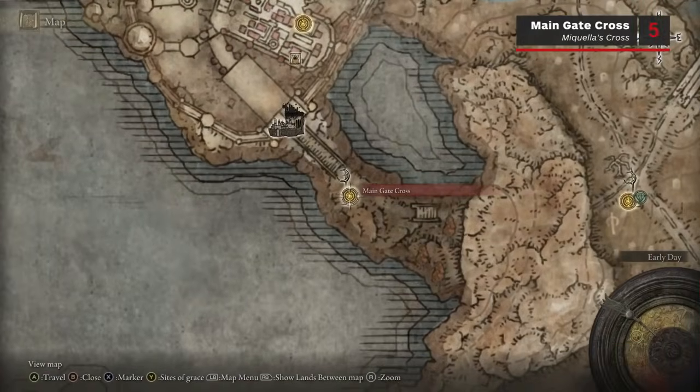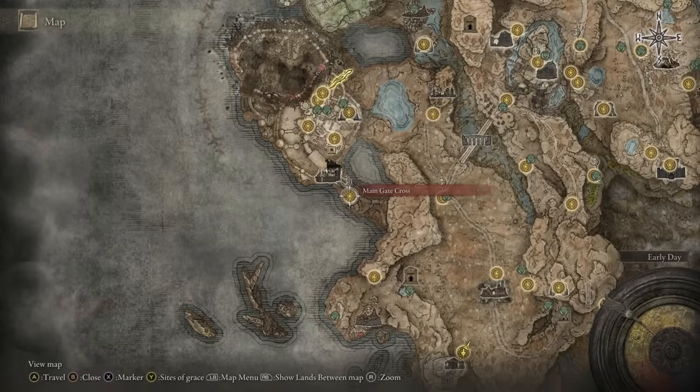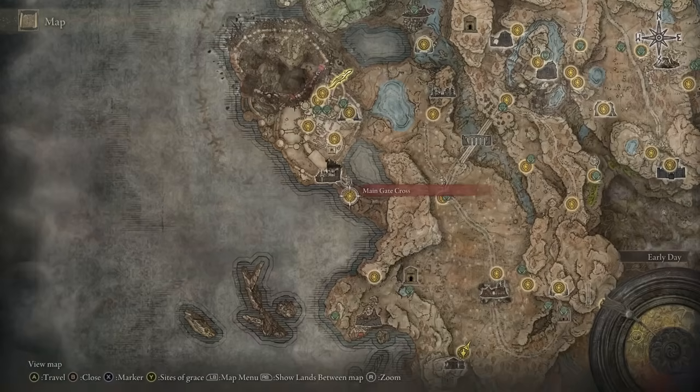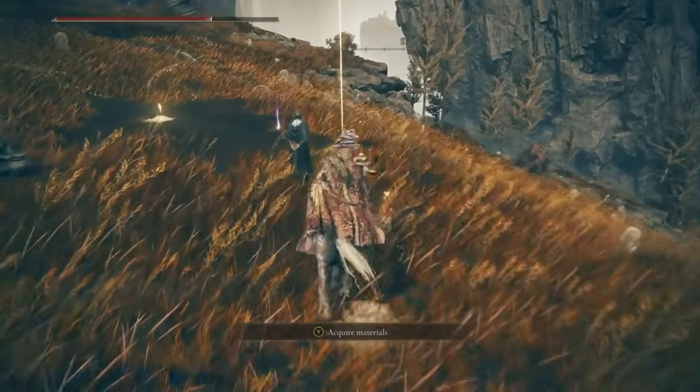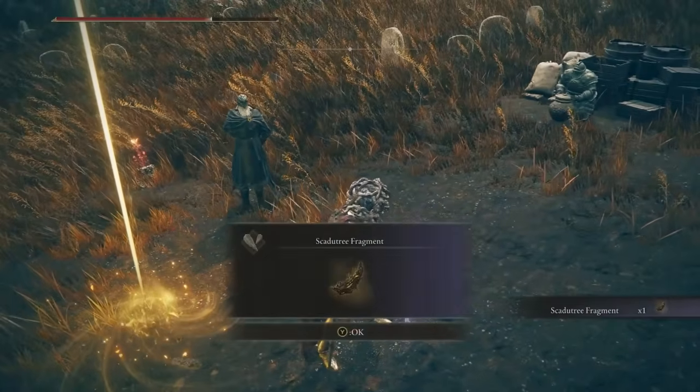Scardew Tree Fragment number 5 can be picked up at the Main Gate Cross Site of Grace. This Grace and its cross is clearly visible as you take the west path up the stairs towards Bellarat from the Three Path Cross where you picked up your first Scardew Tree Fragment.